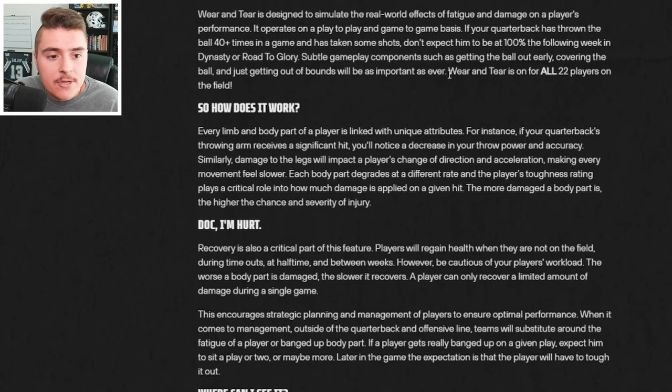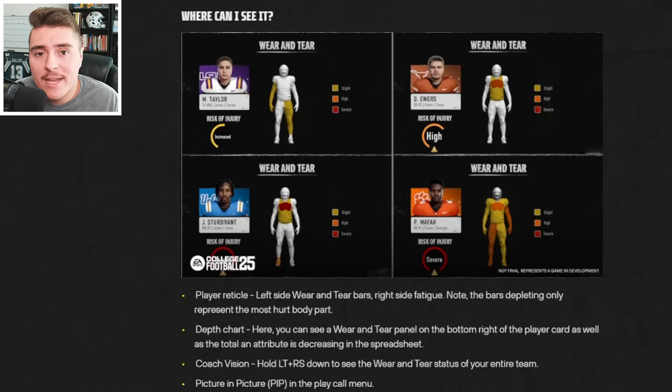Wear and tear is an important new feature to manage in this game. It's active on all 22 players, and it's uniquely attached to every limb and body part of a player. The more hits and wear and tear your guys take, the more damage done to their attributes, so it's all about player management and rep management.